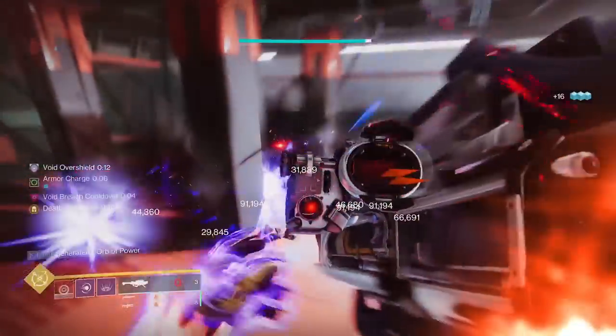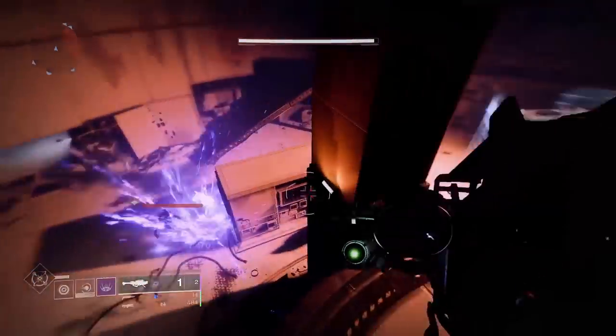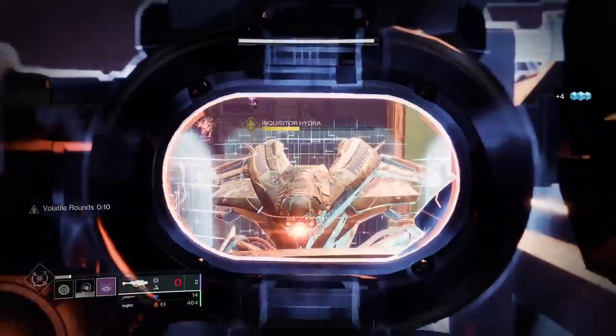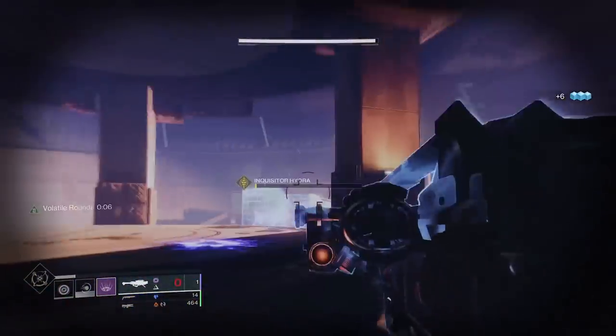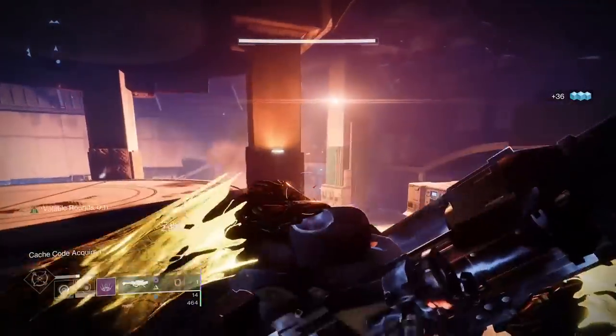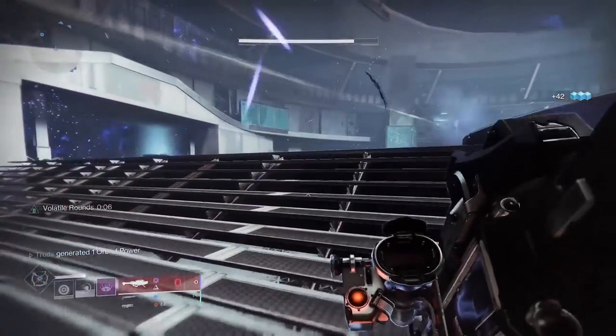Impact casing is going to buff the damage caused by direct hits, and remember you can put on the adept big one spec mod on the adept version to push out its damage potential. This is perfect for a double special loadout or even the upcoming hand cannon meta, so if you and your fire team want to melt the nightfall boss this week whilst farming for one, then you'll need to check out this next build video.